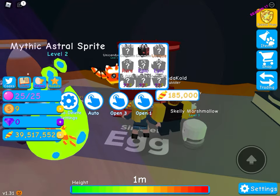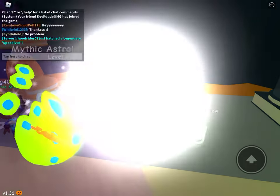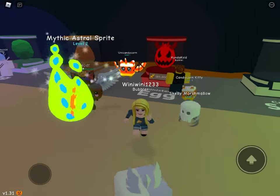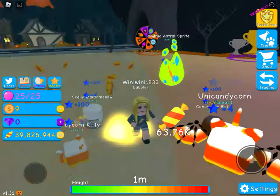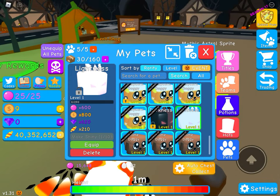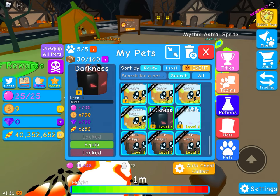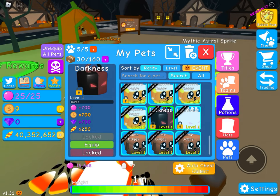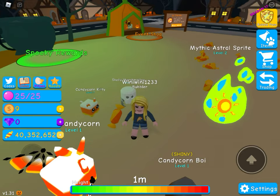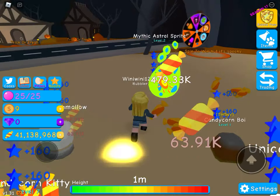I want to get a legendary in this video so badly. There's a Lightness egg too — darkness and lightness are opposites! It gives 210 stat. I'm not equipping it because my other pets are better, but these designs are super cool.